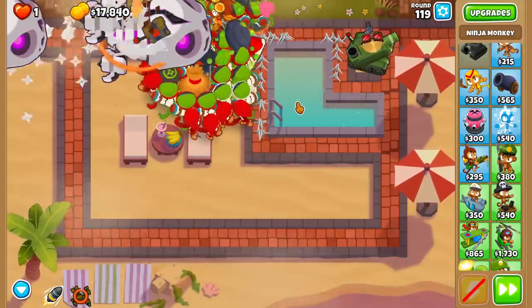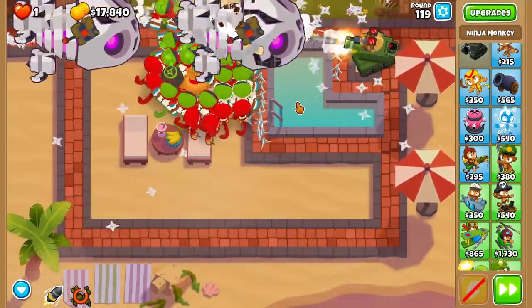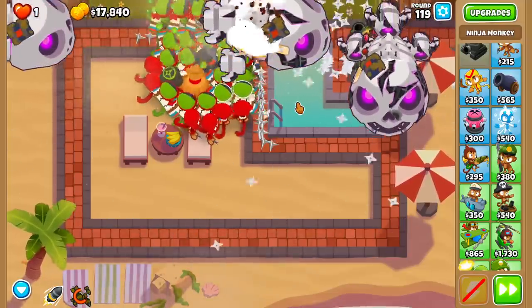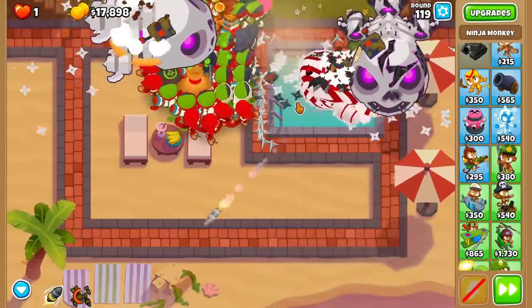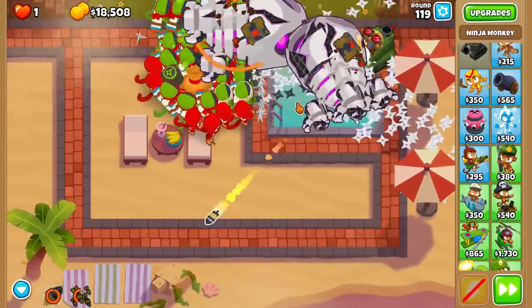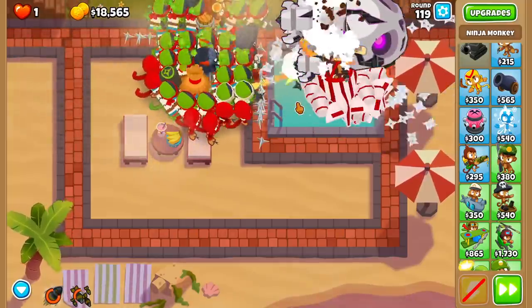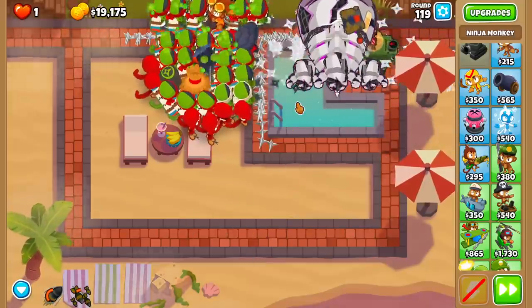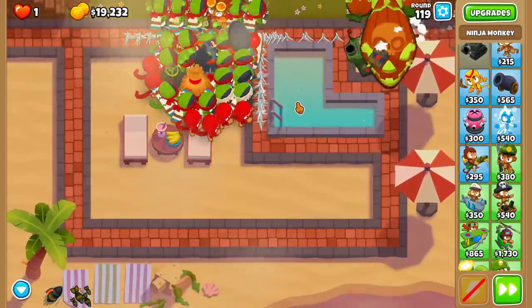Let's use our ability here. Actually, it looks not too bad against Bads so far. Round 119 — there's three of them though. First one's taken down. Second one's getting hurt pretty bad. It looks like this will not be that big of a deal. I am not upset by that at all.